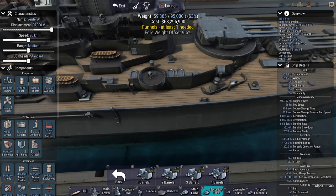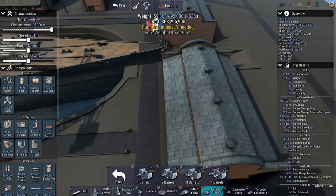Ship design improvements and fixes: they fixed an old bug which sometimes caused the AI to design ships with unoccupied barbettes or very small guns on huge barbettes. There's also a new feature that stops you placing secondary towers or funnels in front of main towers — I guess they may have seen that video where I had a French ship with a funnel in front of the bridge. That's a great way to get very salty and also very smoky sailors.